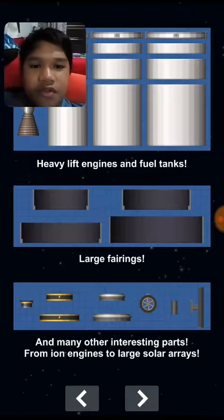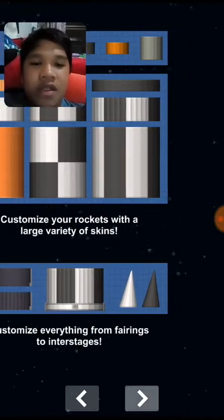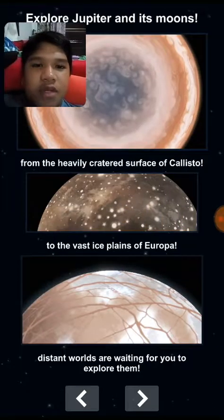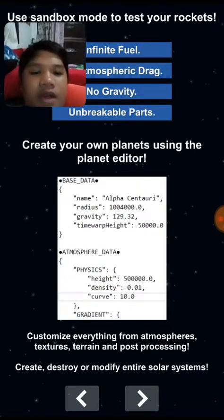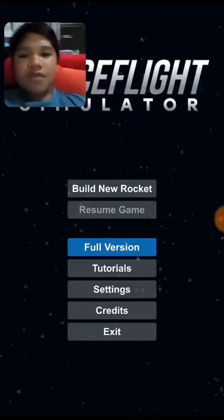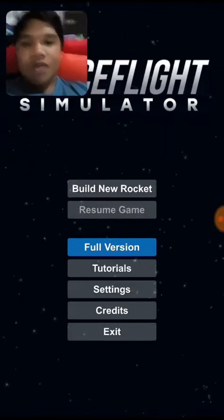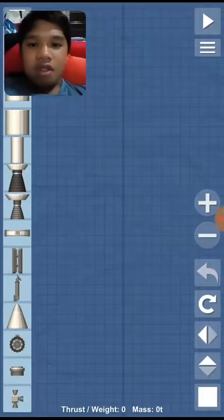There's a lot of new stuff — gigantic parts, giant fairings, and new skins. You can build a Saturn V and the Falcon Heavy by Elon Musk, and Jupiter and its moons. There's also the planet editor and other sandbox modes, which are actually good. Thank you, StephMojang — I don't know how to say your name — but it's actually a good creation; your game will be popular soon. So let's try to build a new rocket.